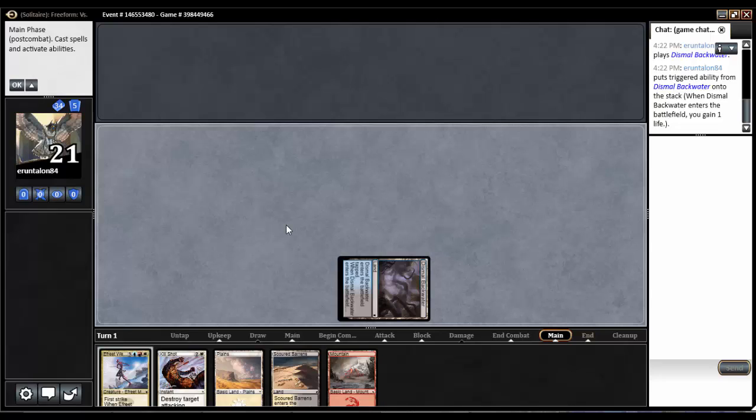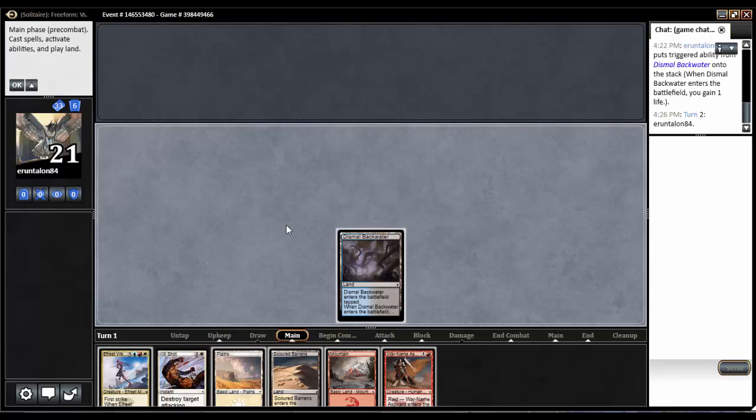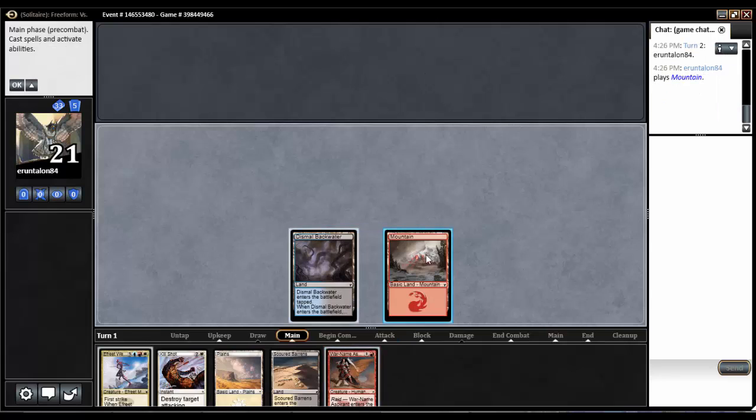Now let's talk about hotkeys. The first super useful hotkey is F2. F2 is the exact same as hitting the okay button. So I hit F2 and we skip ahead to the main phase step. Just like not setting all your stops, you save a couple of seconds by not dragging your mouse up to click that button, and those seconds add up hundreds of times over in a single game.